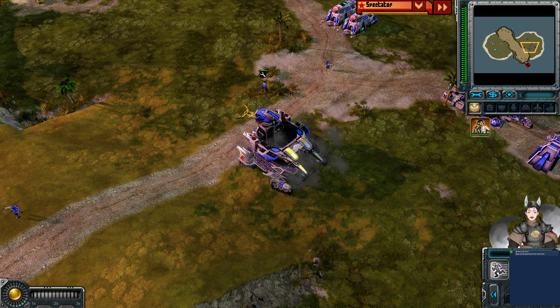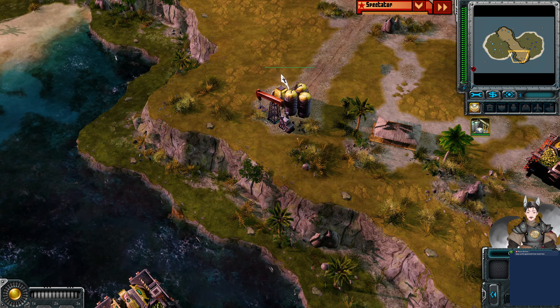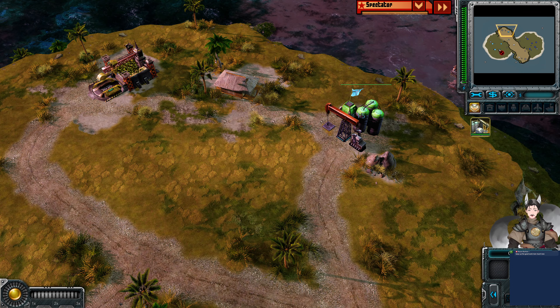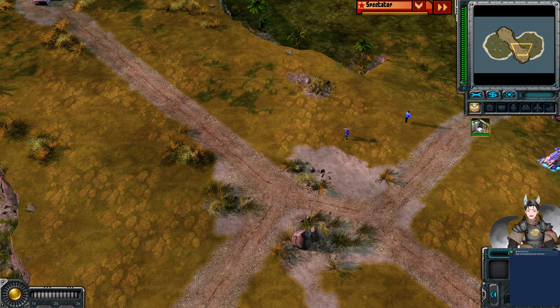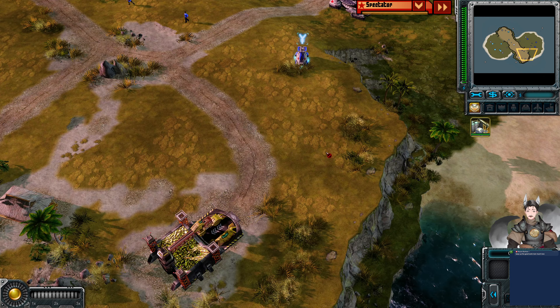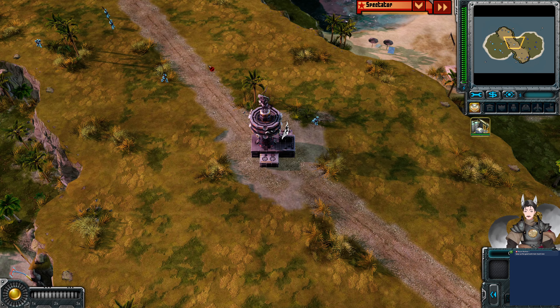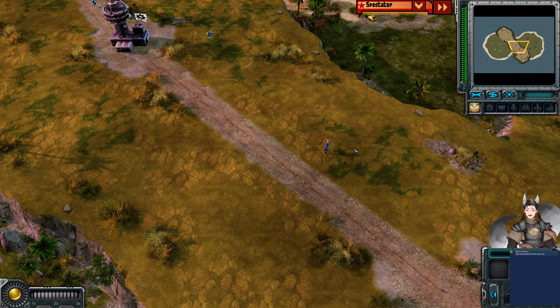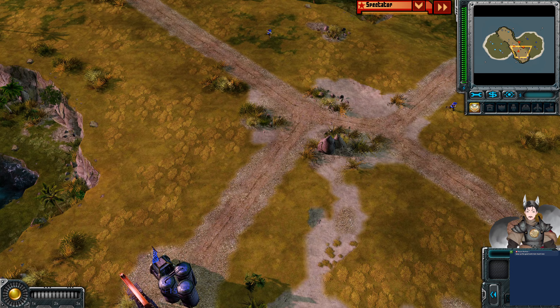You now got the Empire Engineer pulled out on the field, trying to make his way over to the Oil Derrick. The sign has played in his Oil Derrick, we got some Peacekeepers here. And now we've got a third expansion being pulled out by the Empire — nice and early. We do have these Peacekeepers advancing forward. We do have the Imperial Warrior standing guard. And does get the Oil Derrick claim.